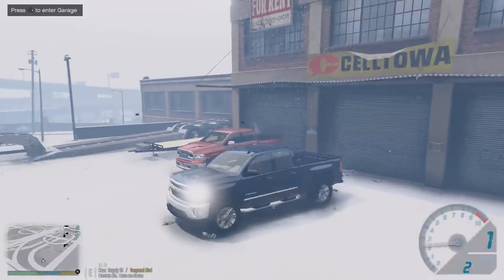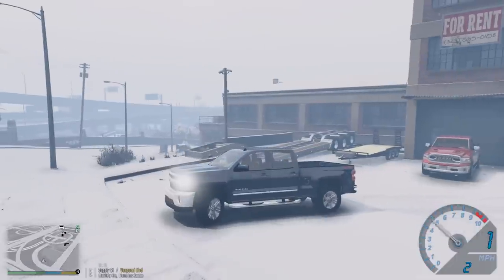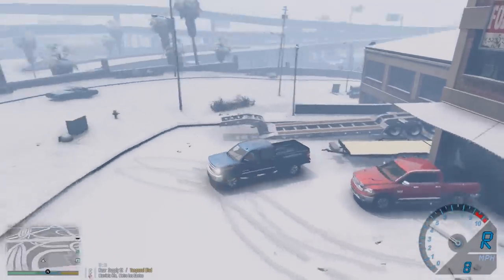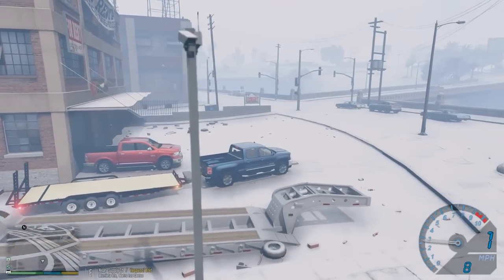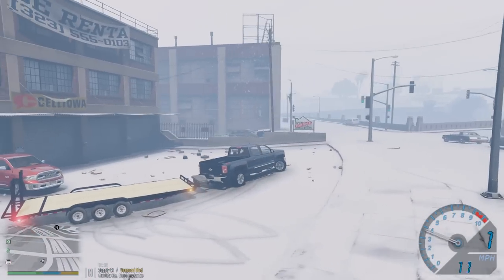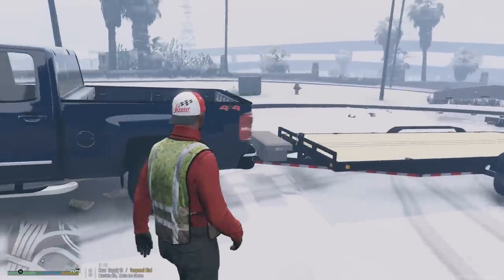We got the controller working and we got the Silverado out. Let's go ahead and connect the Silverado to the trailer — I will link the trailers in the video description in case you guys want to check it out. This one here is brand new and it is awesome. We are connected — let's go ahead and pull forward. We do have the realistic traction mod in, so we are gonna actually slip and slide a little bit. This trailer looks awesome.